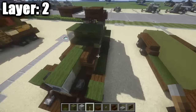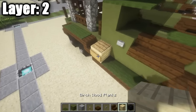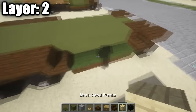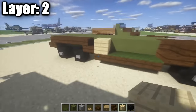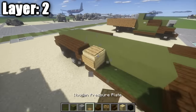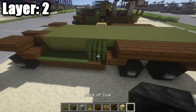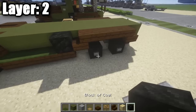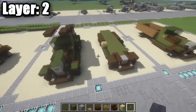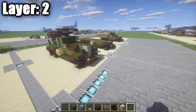To add variation or detail to the build, you can add external items strapped to the fenders. On the right side, place a birch wood plank with a sign and a pressure plate on top — representing cargo or ammunition. On the left side, place a spare tire in case of a flat on the battlefield. These are optional ways to vary up the build.